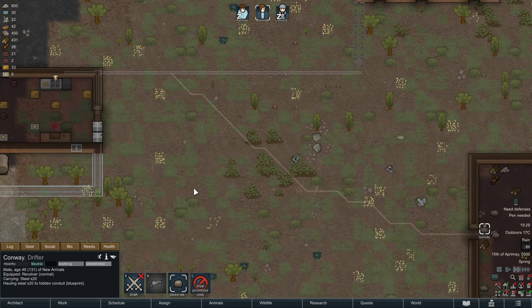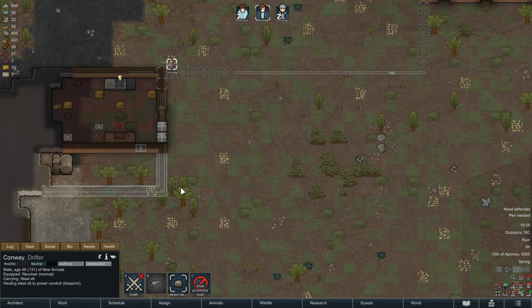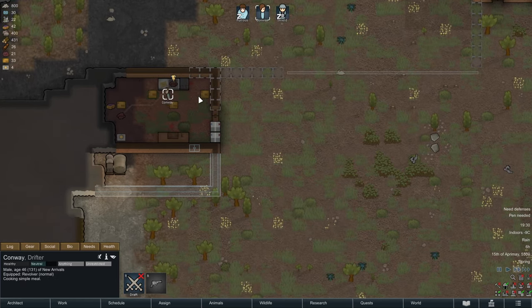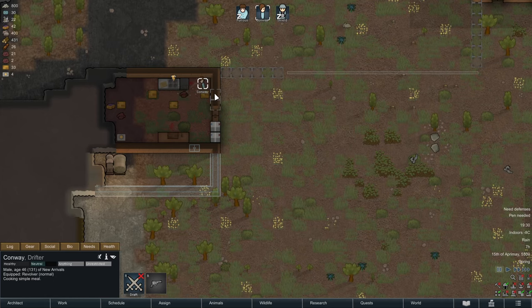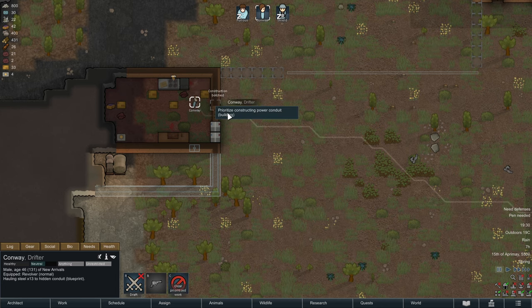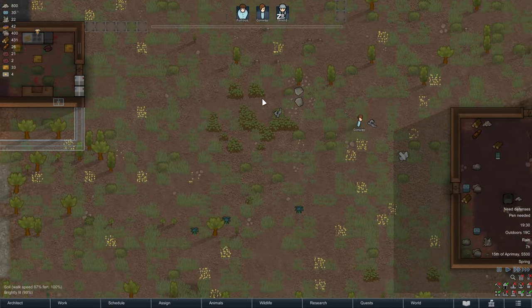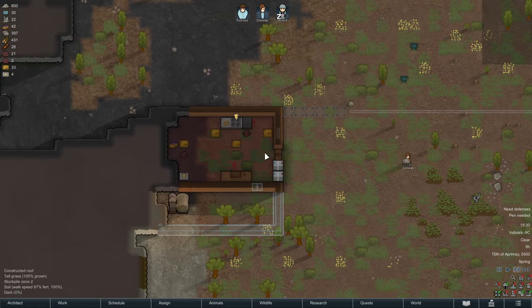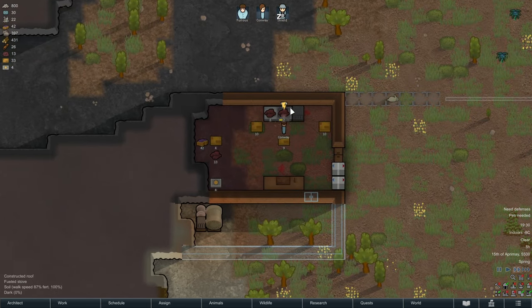Conway is working in my opinion on the wrong end, so I'm sending him to work on the other end. Because I want that lamp finally going. As you see, he keeps prioritizing the cooking, which is not what I want him to do. We're going to work with the priority menu, but not in this episode — I think I'm going to open the next episode with that, because currently we have the prioritizations wrong all over the board.